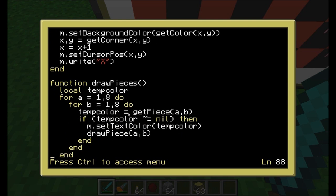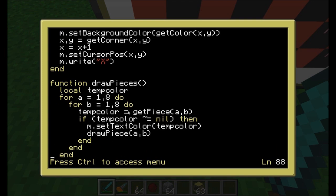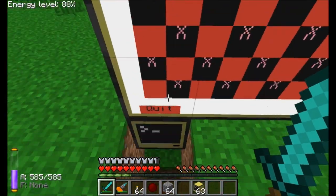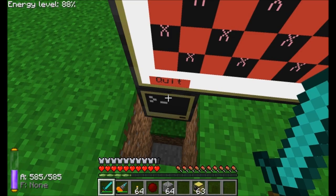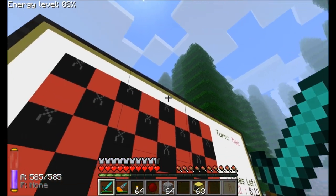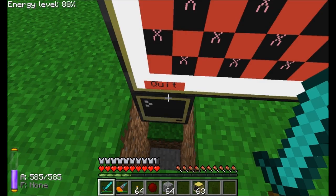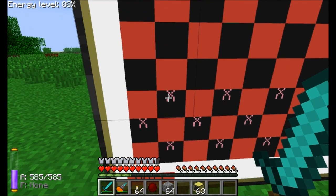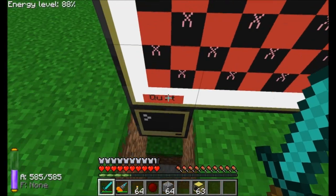The drawPieces function draws all the pieces on the board using drawPiece. It loops through all AB positions from 1,1 through 8,8 and makes sure all pieces are shown correctly. This function is called every time a piece is moved, so it redraws all pieces on the board each time. It uses a mechanic I haven't explained yet — how the pieces are stored in the variable — and uses getPiece to determine the color of each piece.